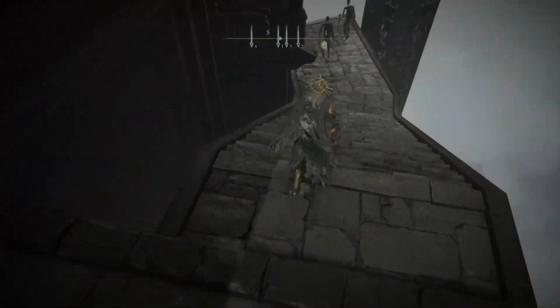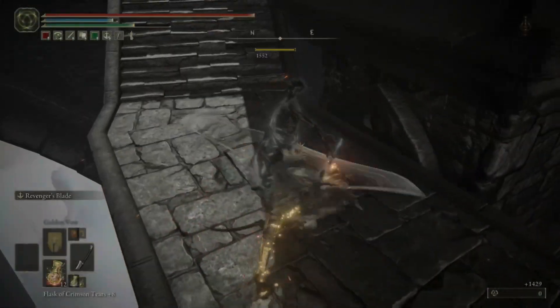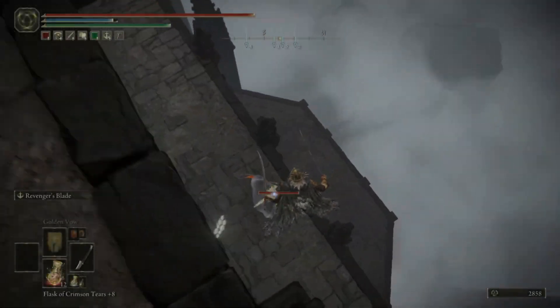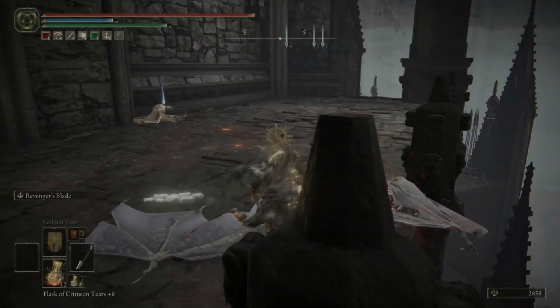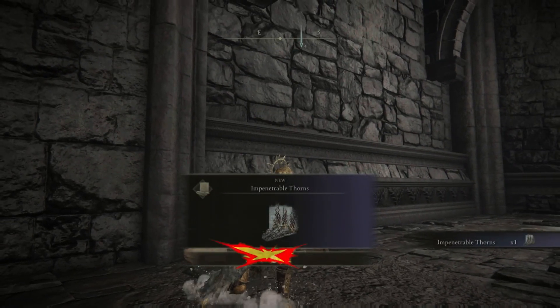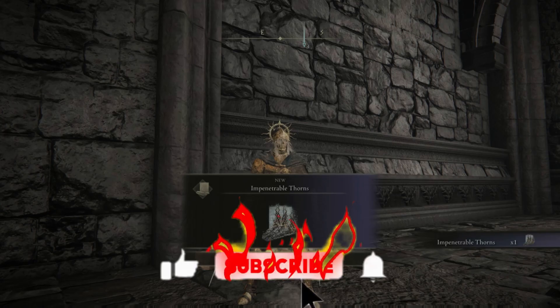Go down the stairs one more time, then simply jump down, kill the bat, and we have an item here that you can go ahead and pick up — this is the Impenetrable Thorns. Thank you for watching and see you in the next one.